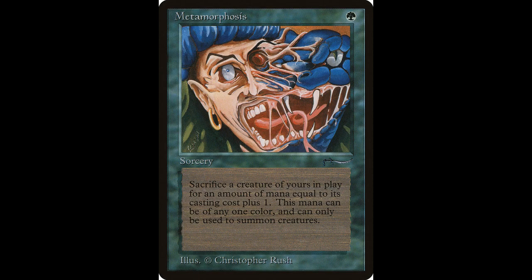Next we have Metamorphosis — another common. It casts for one green and is a sorcery. It has an additional cost to cast: sacrifice a creature. Add X mana of any one color, where X is one plus the sacrificed creature's mana value. Spend this mana only to cast creature spells. This card is worth about $6.60 and it has been reprinted.